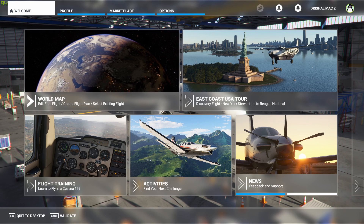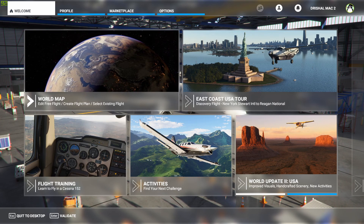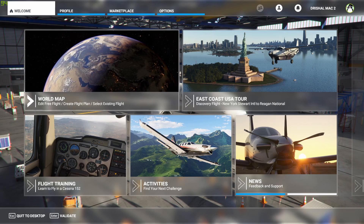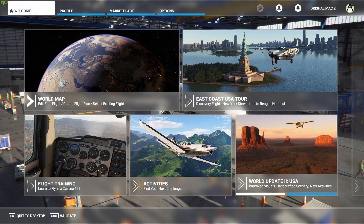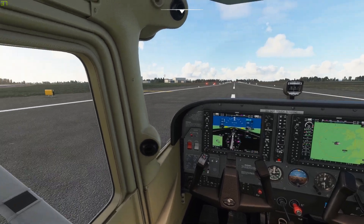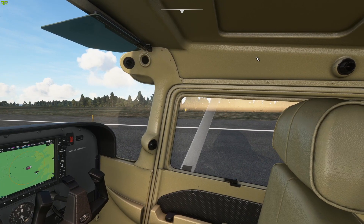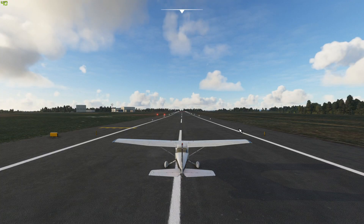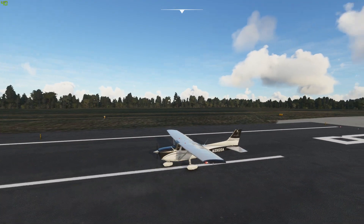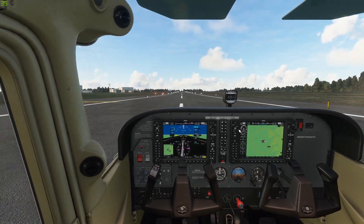Let's get into it. First of all, we're going to start with the Cessna 172 with the Garmin 1000 at a small airport. As we can see here, we are currently sitting around 30, between 33 and 39-ish FPS. It goes up to 40 when you go to external camera. But as you can see, it's quite stuttery — it's not massively smooth.